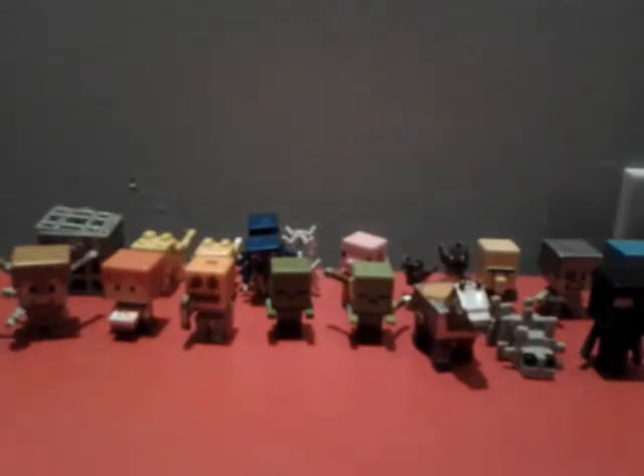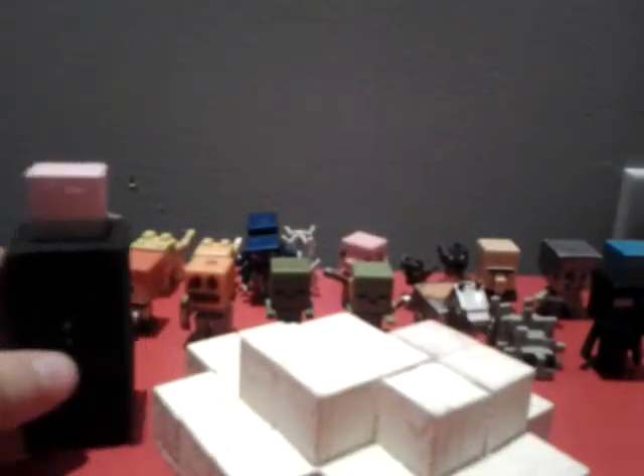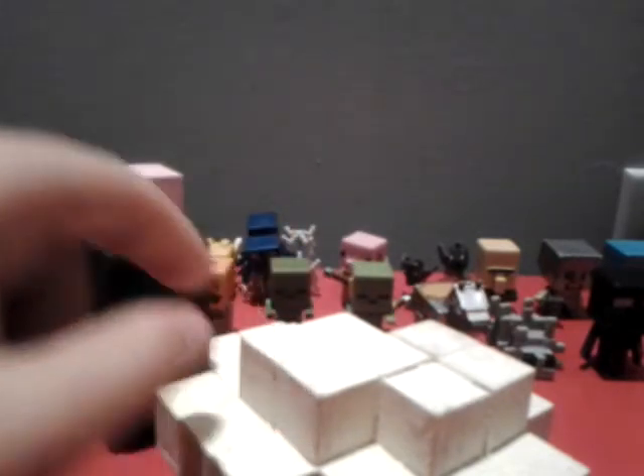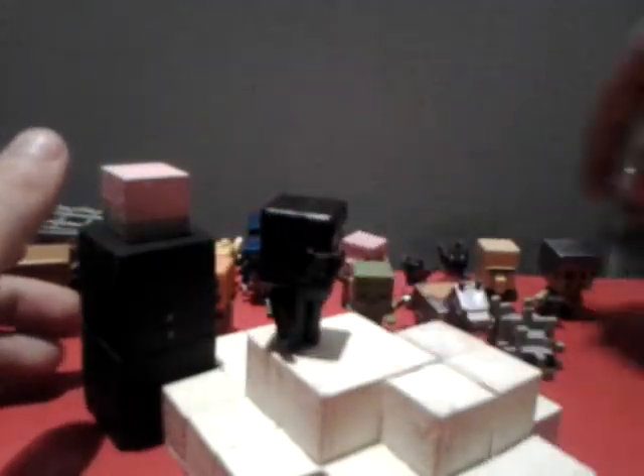These are all my minifigures and these are my other stuff. The End and the ender beacon thing — the ender crystal tower. I can take the enderman and put him there, and then diamond Steve and iron Steve attacking the ender crystal to kill it. And then I can take Bob and make him say, Booyah!